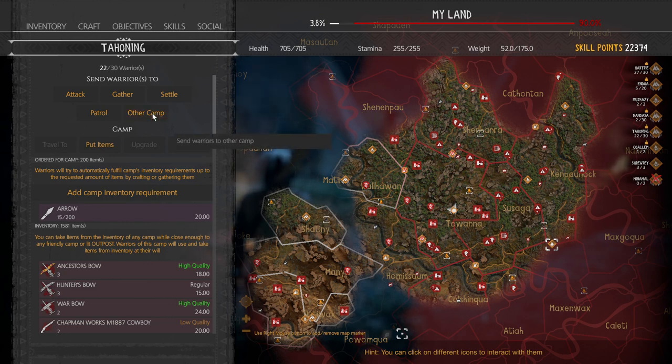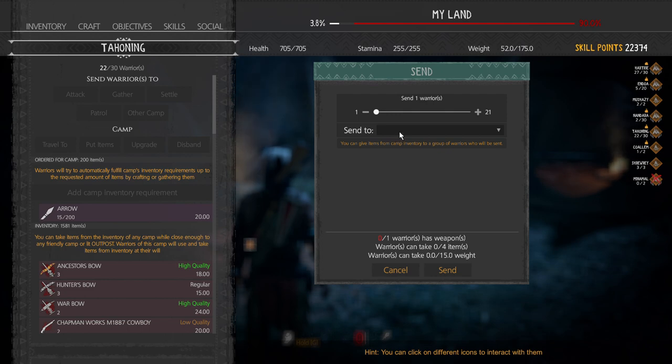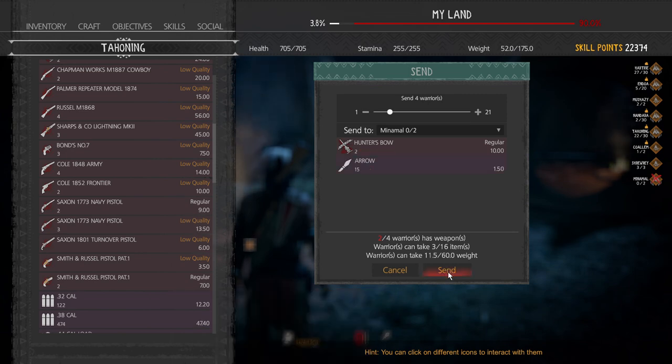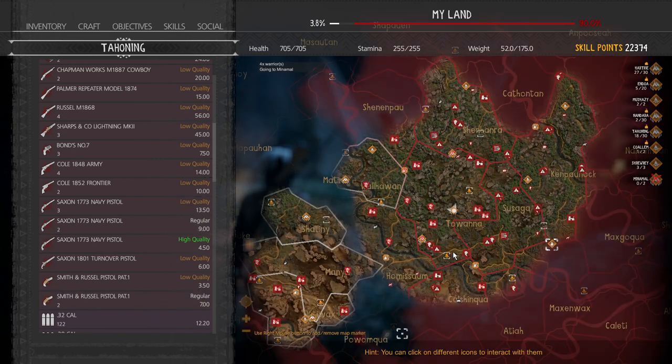Another option is to send your warriors to another camp. Pick one that has more than one warrior, choose however many you want, remember to equip them so they don't get killed, hit send, and they're on their way.